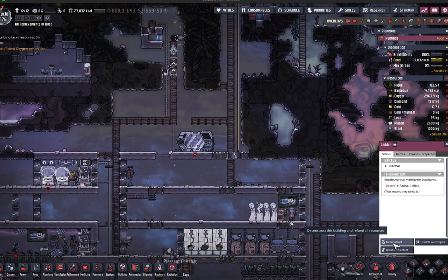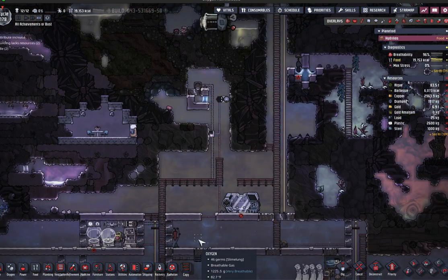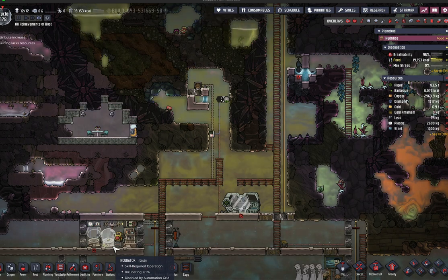Once I had the Shinebug reactor area ready to go, I started to deconstruct the ladders that led up to that area, because once the Shinebug reactor really starts cooking, it becomes extremely hazardous for the dupes to be around because of the amount of radiation.